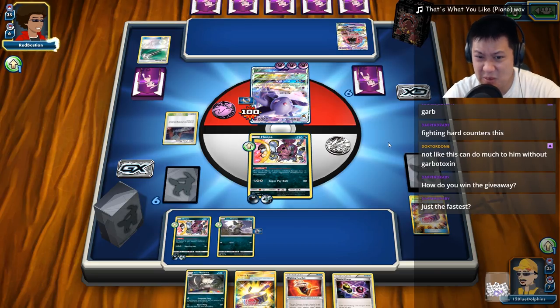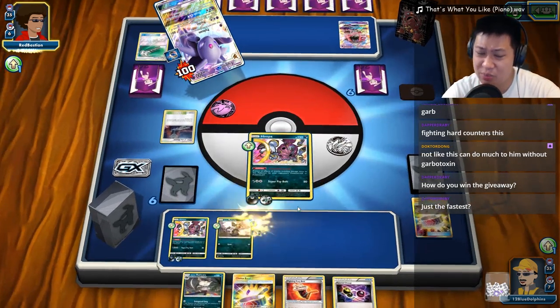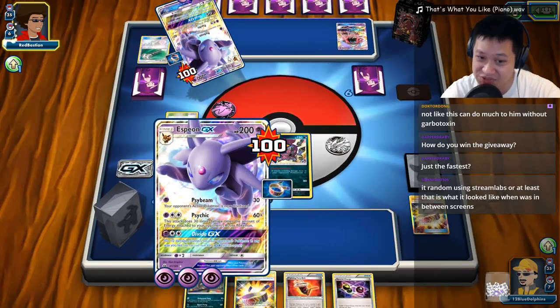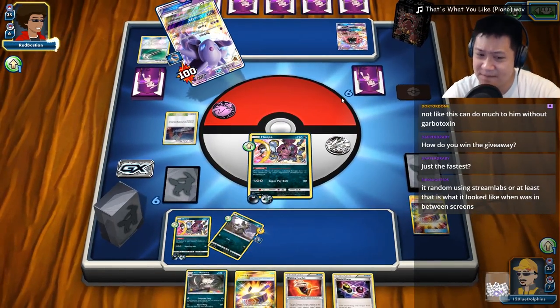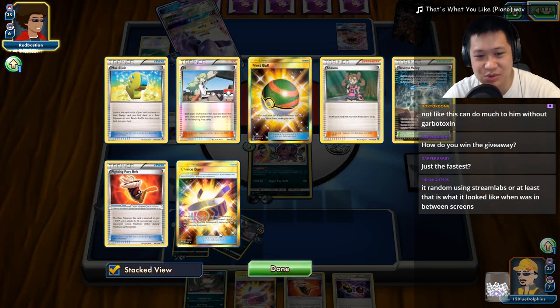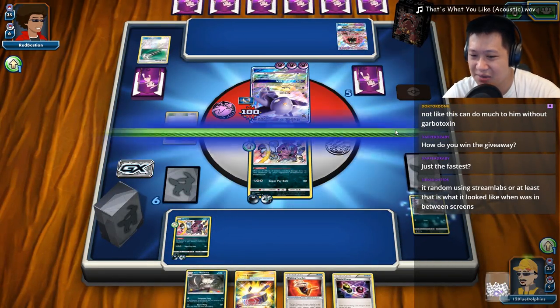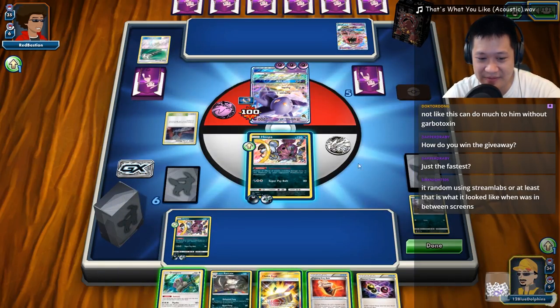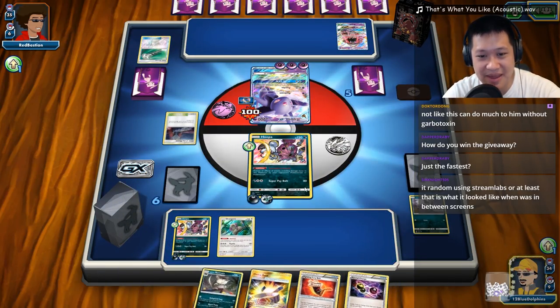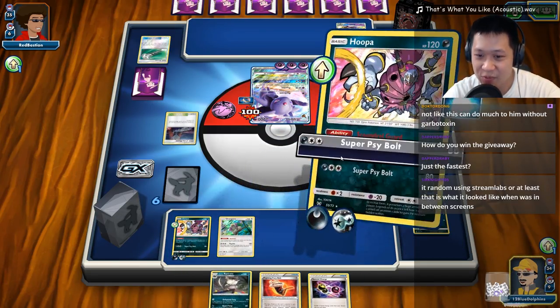He has Field Blowers — that's four items now and it's starting to build up. We have a lot of items in the stack but we don't have to play them. Red Bastion uses Divide GX for only four damage under Raticate, losing one prize card — that's okay. But he's giving me two prize cards back through this card, so I'm totally okay with that. That's going to add another item count — one, two, three, four, five. Does that activate on Hoopa? 100 damage on Garbodor — kind of sad but that's how it goes.